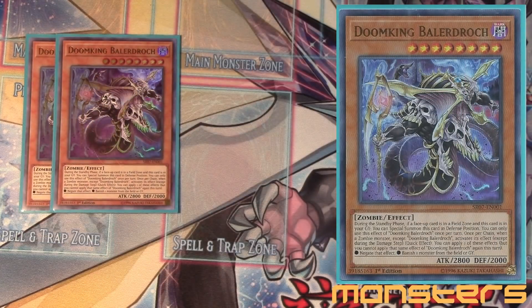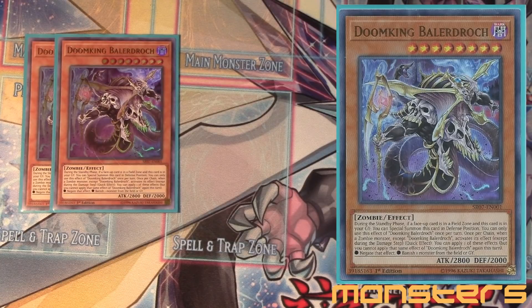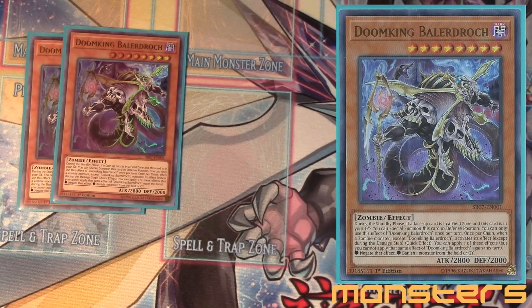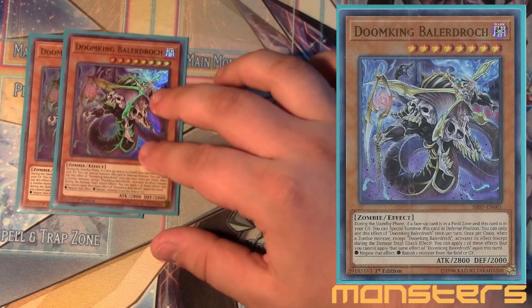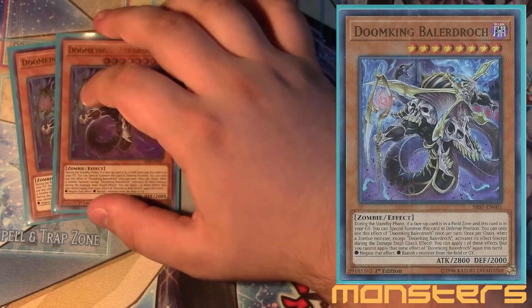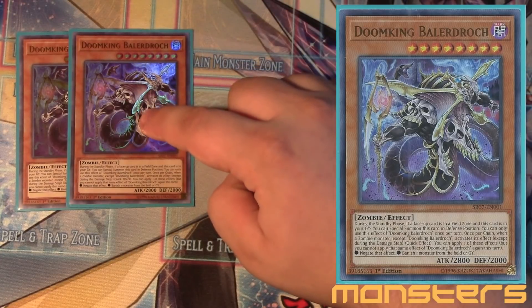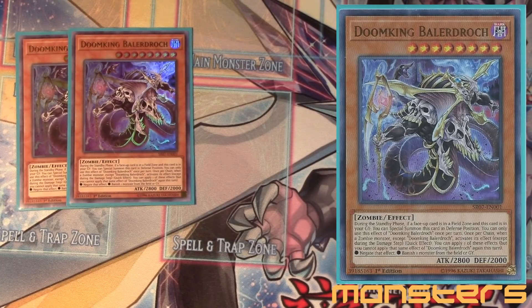That does it for the three-ofs. Moving to the two-ofs, this is the new guy and he is very very good — the two Doom King Balerdroch. He's a 2800 beater. During your standby phase, if a card is in the field zone and this card is in your graveyard, you can special summon him in defense position — he just keeps coming back like zombies do. Once per chain you can apply one of these effects: whenever a zombie activates its effect, you can negate it; or whenever a zombie activates its effect, you can banish a monster on the field or graveyard. This is really important because if you have Zombie World on the field, everything becomes a zombie, so you can negate and banish your opponent's stuff.